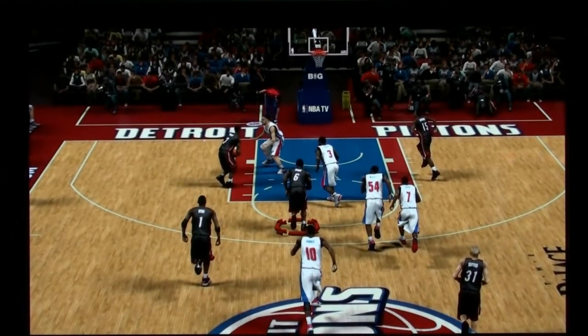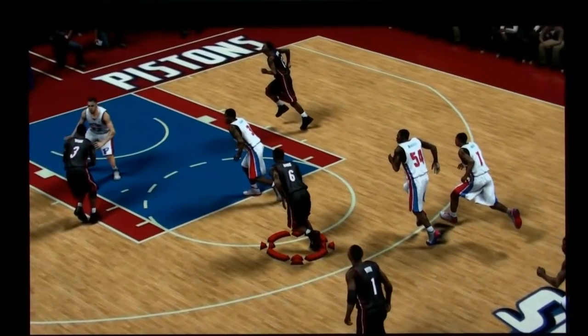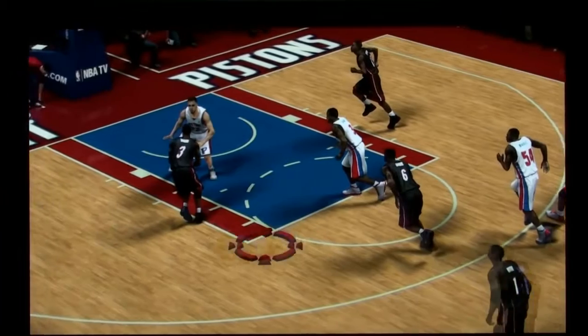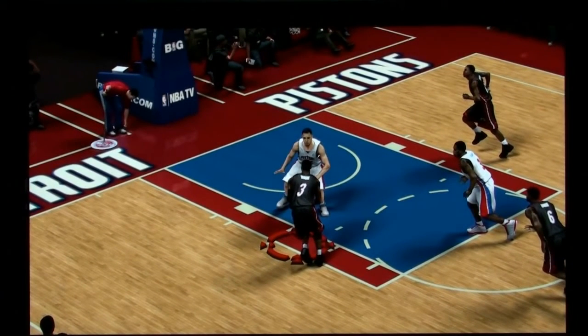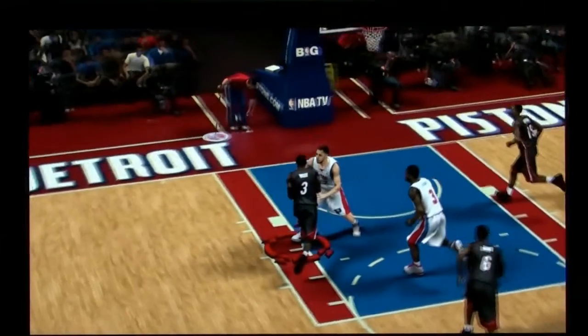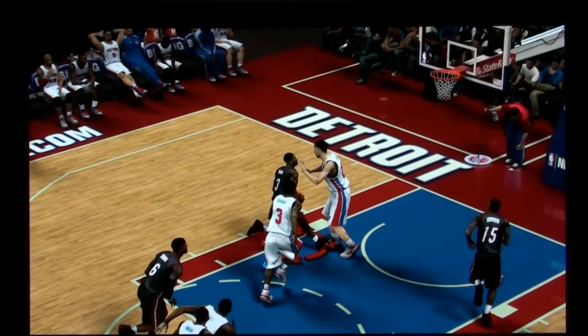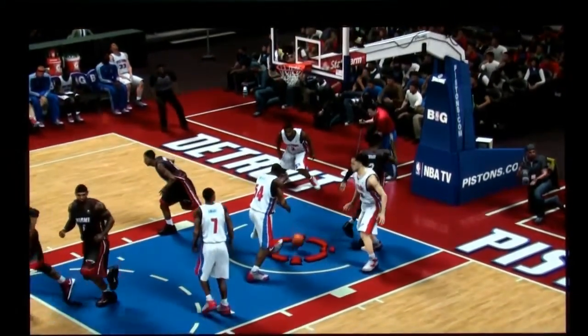Wade's dunking animation pretty much starts right there — the game's already committed him to dunk. As you can see, Tayshaun Prince is in great position to defend, and he goes up, but there's really no contact between the players at all. Tayshaun Prince is getting pushed back and right out of the way so Wade can complete his dunk.